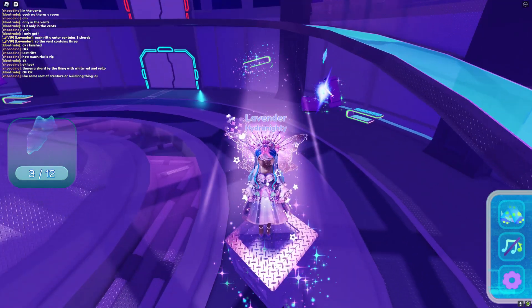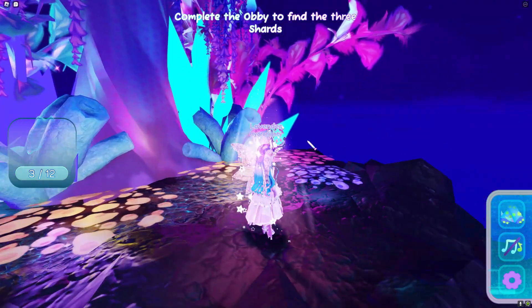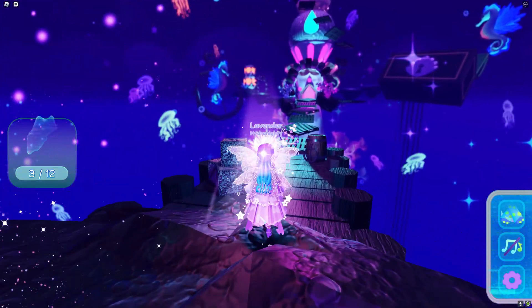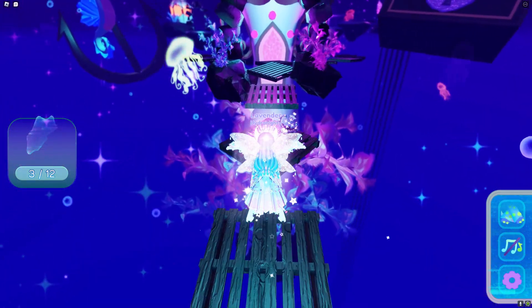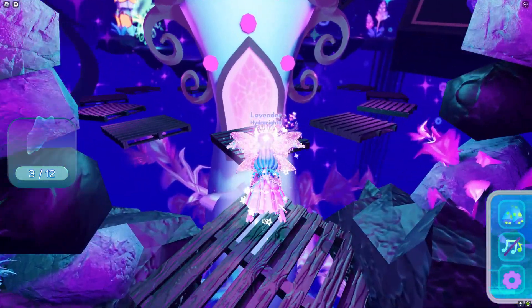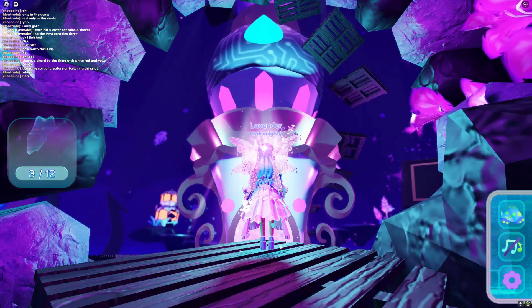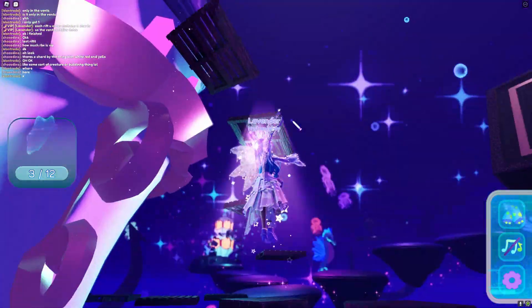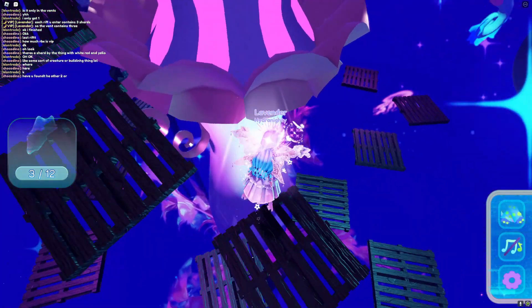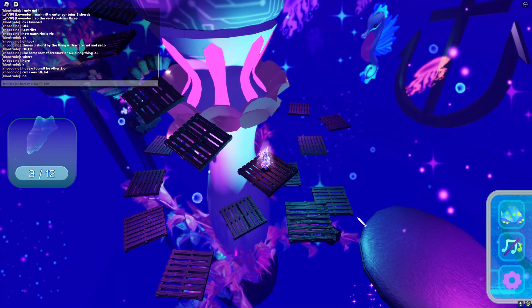Now let's move over to the next rift, which is right here. We're basically doing this in a counter-clockwise motion. Here you have to complete an obby to find the three shards, but luckily we have the space jump that makes it a lot easier. We're first going to get the shard up there, so just follow what I'm doing — you can jump on one of these here, or if you're too scared, you can come around and get on it the other way.